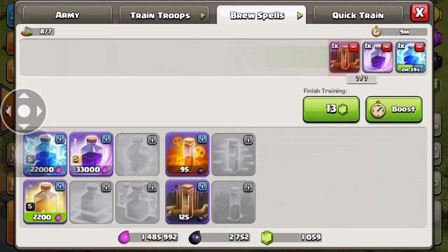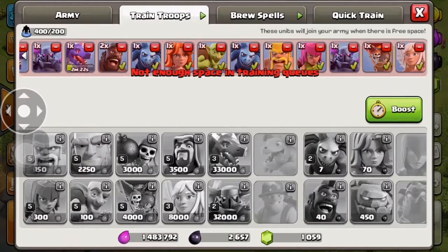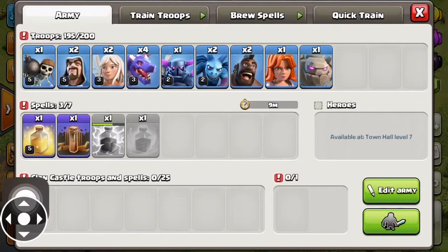That's good, that's good. Okay, quick train. Yeah, this is much easier with this big old timeline. Spells — I got... wait a minute, I've already got yellow, whatever.